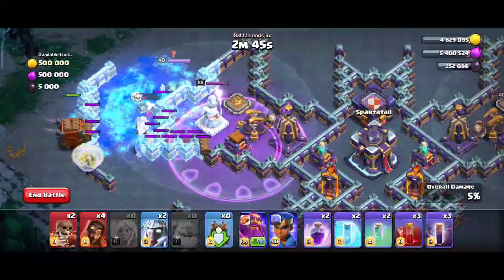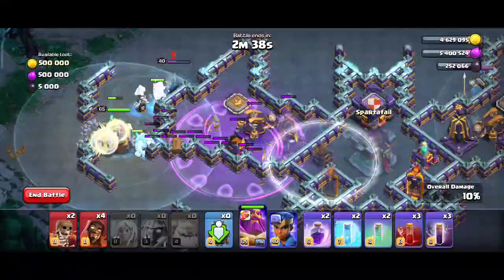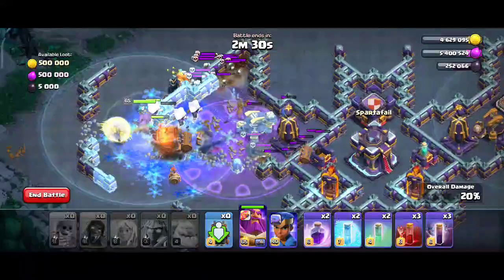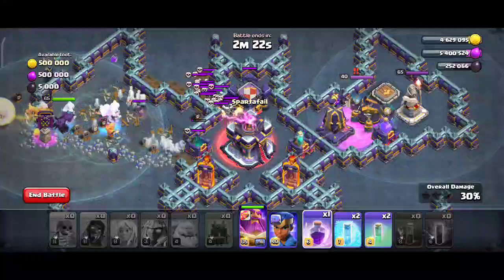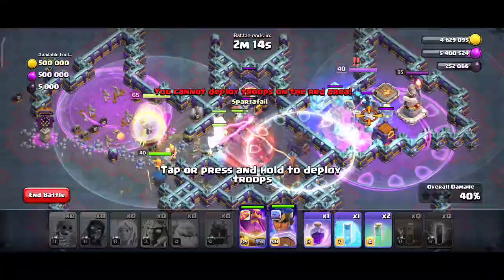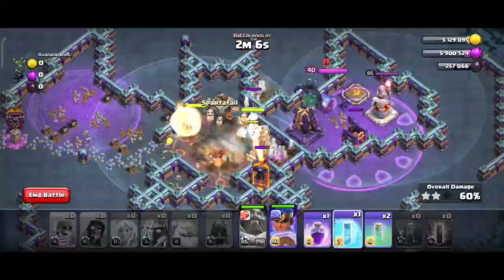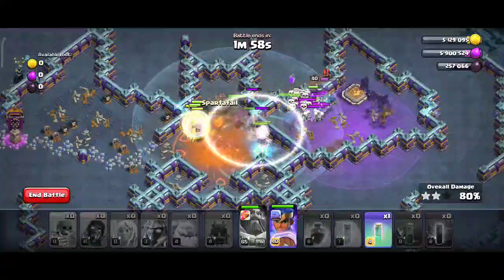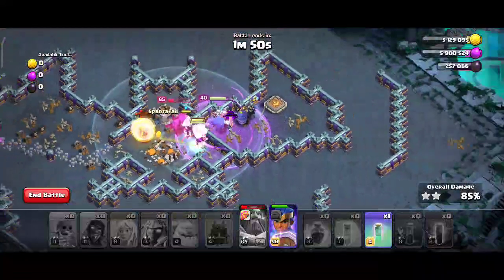Electro Titan. Skeletons, Log Launcher. We need to get this. Wizards — we need to attack. Royal Champion. It's almost easy. We can attack. Dude has three stars! We need to attack — Electro Titan, Skeleton. I will be in the back of the game.